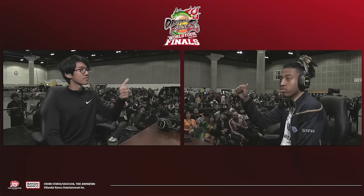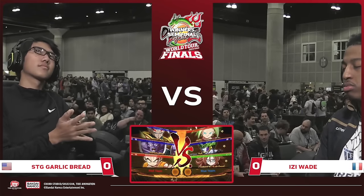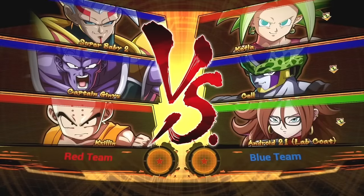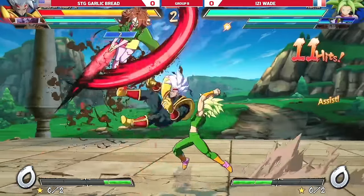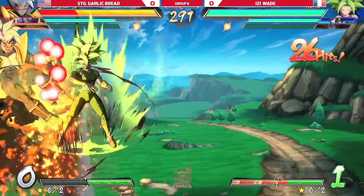What's going on guys, Mr. Acolyte here coming at you with another match review. We are back on the group stage matches of group B. This time we have Garlic Bread versus Wade, both players running the teams you would most likely expect. Wade's got that B assist for Cell — that's one you gotta watch out for. Garlic's got that A assist with Krillin. So we got the big anti-zoning team on the right versus an actual zoning team on the left. Wade already with the first opening.